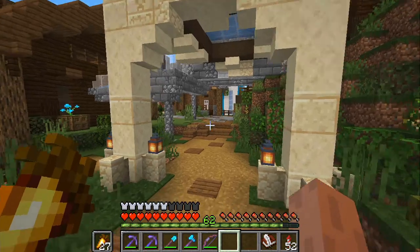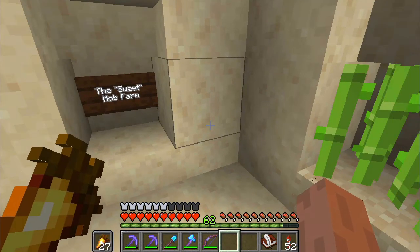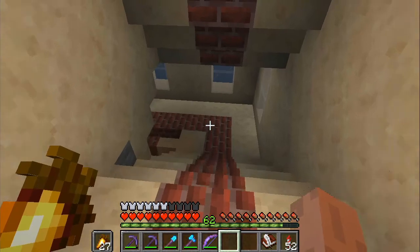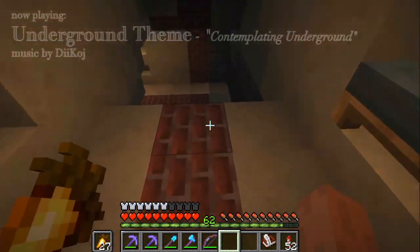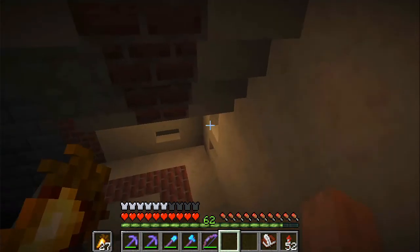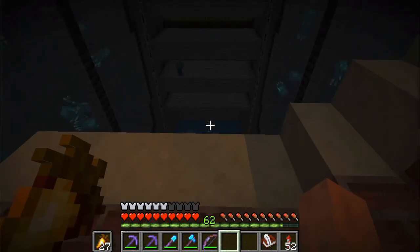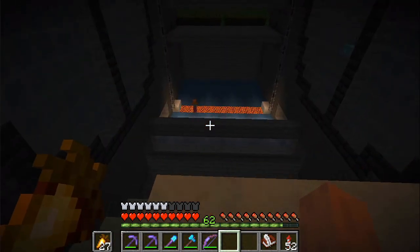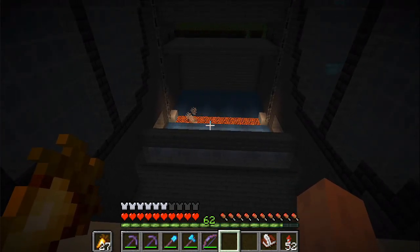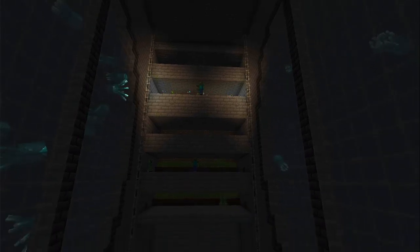So down here we have a new entrance to the sweet mob farm - 'sweet' being sugar canes, because this is a sugar cane powered mob farm. Little sneak peek here - I've used glow lichens as a very soft light source. You can see the zombies tracking me. Let's see it in action. Go down one more floor - there we already have a zombie falling into the trap. And again a minecart is going under here picking up all the drops. While we wait, on the sides we have decorated with the glow squid tanks.